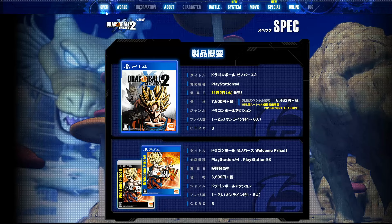So here we are on the specifications page. This page has some general information for the game, nothing really too exciting at first. We have the console that the game is available for, as well as the cost in yen and the Seroka rating, which is like the ESRB for the United States or PEGI for Europe. You can see that Xenoverse 1 has a welcome price, which is reduced for new players — welcome price with a second exclamation mark, just lets you know how much value there is for that.